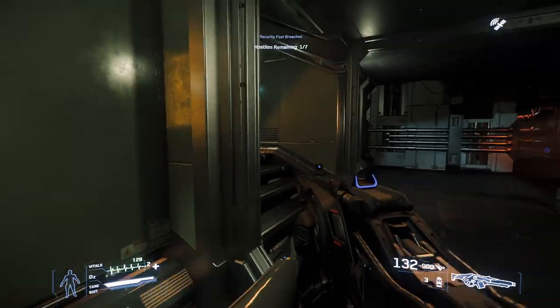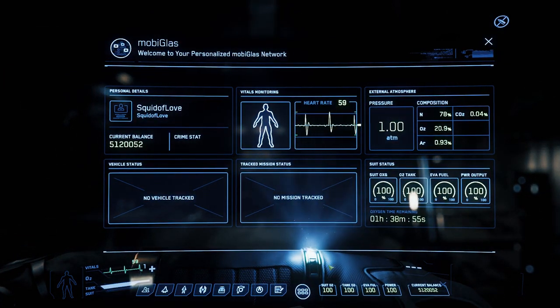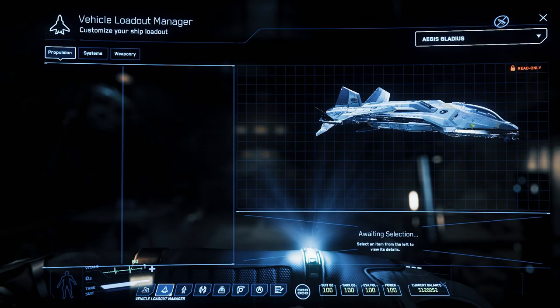Visual improvements make the game look smoother and better, from the UI to mobiGlas, the map, the stores and kiosks. Star Citizen has been significantly improved, at least visually, making it really pleasant to look at the screens and the existing world.